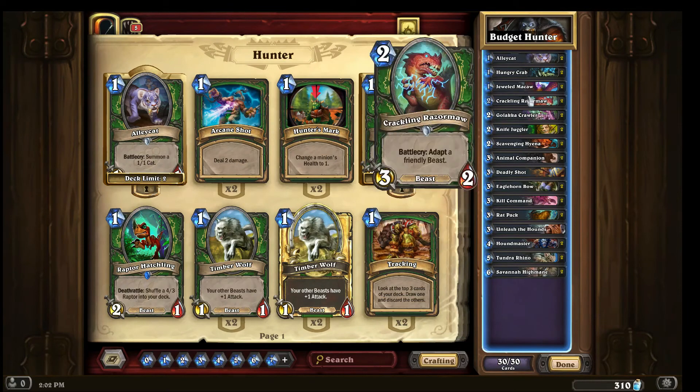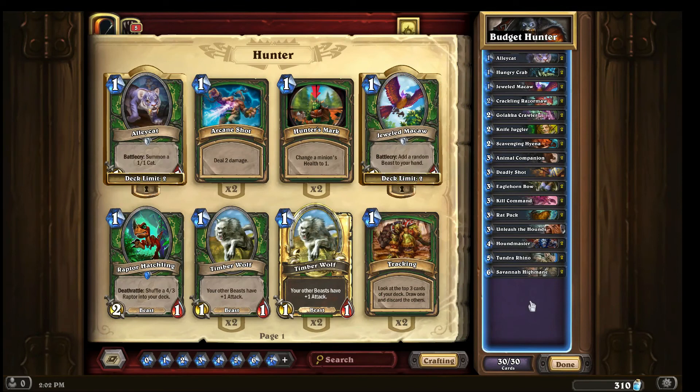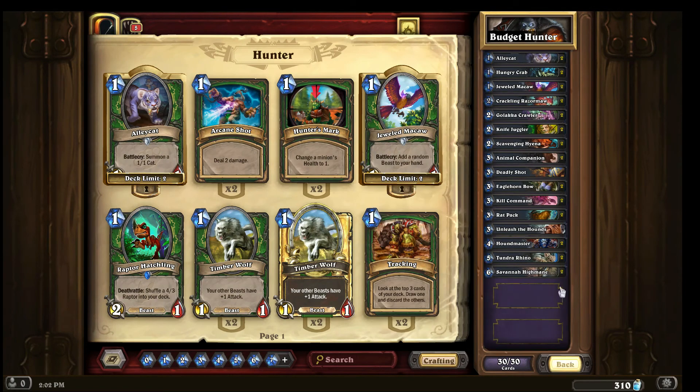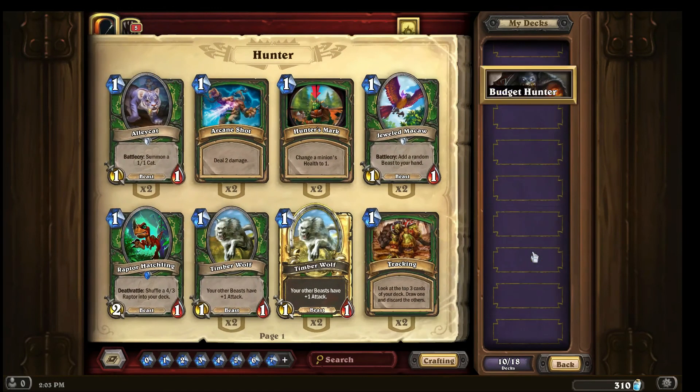That's my budget list and build. I spent maybe about 1200 dust. Having a couple of the cards like the hungry crab and the galaka crawler already was really nice — I only had to make one of each, and that's where most of my dust went. We're going to play about five games in ranked ladder. I got to rank 14 in a day, so stay tuned for the games with face budget hunter. Thanks for watching.